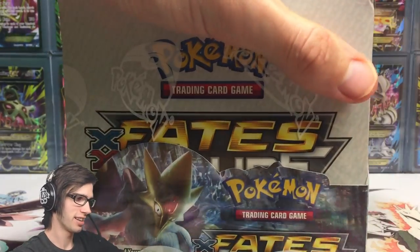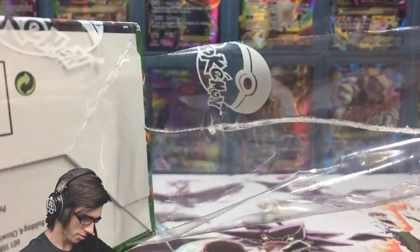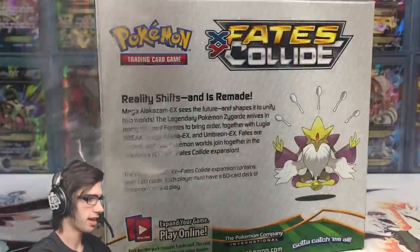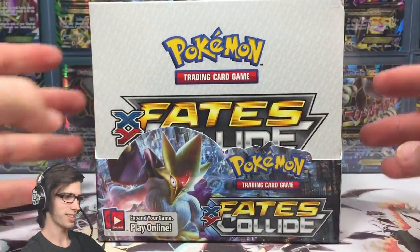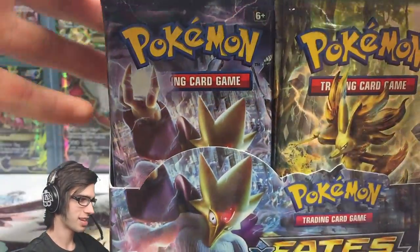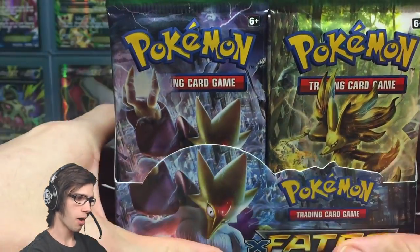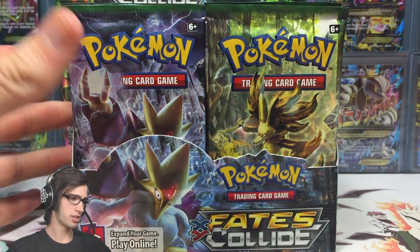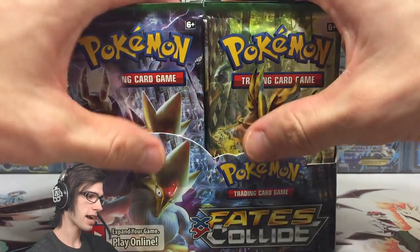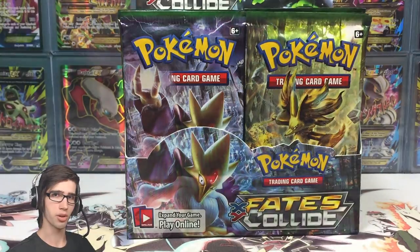Without further ado let's crack into box number four and see what pulls we can get today. Let's break the seal of approval — the official Pokemon seal, like a little Pokeball — that means it's the real deal. So many packs! What I'd like to try with this box is sort out all the pack arts and open one set pack art per part, so we'll have four parts with a different pack art featured in each.